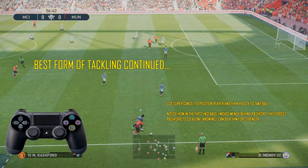More of the same — best form of tackling continued. Use Supercancel to position the player. Once Mendy is level with Rashford, I know he's got the strength to beat him, so at this point I can just start holding X. Notice, though, in the first phase of this play, how I manoeuvred Mendy behind Rashford at first. The reason for that is to stop Rashford laying the ball off and bringing players into support. I fancied my chances against Rashford in a one-on-one situation, sort of forcing him into a corridor where he's got no exit.